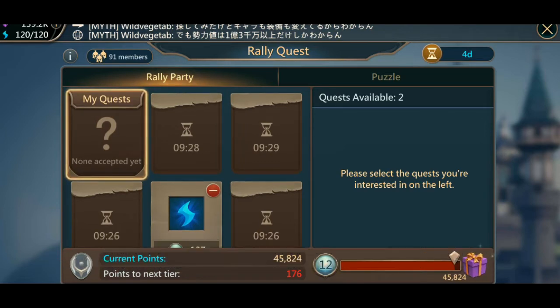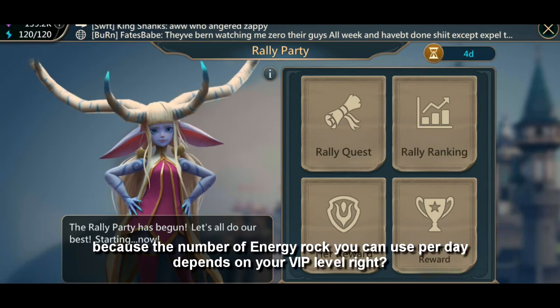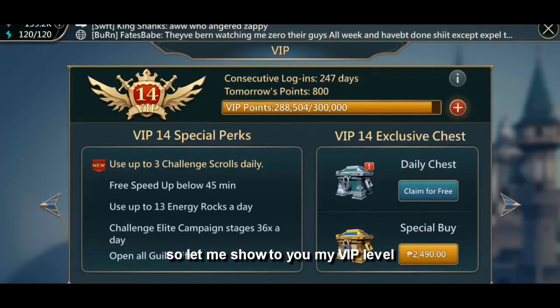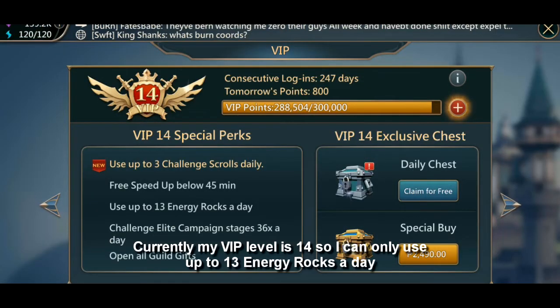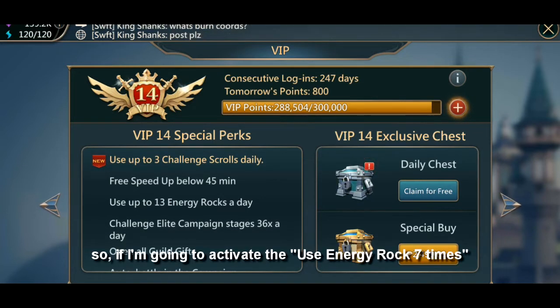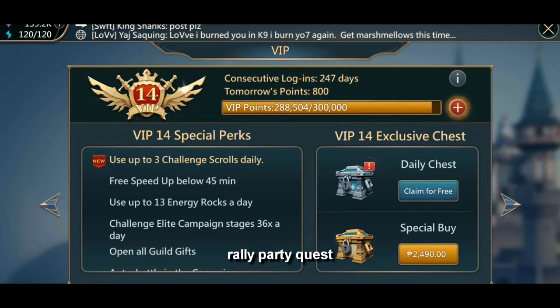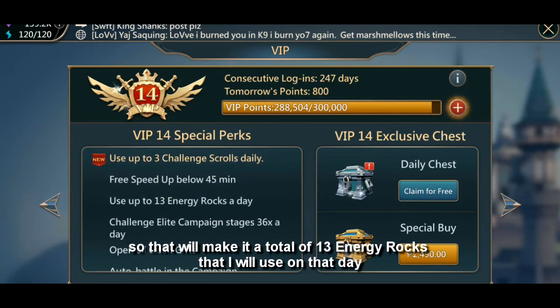Always be mindful of how many energy rocks you can use per day, because the number depends on your VIP level. My VIP level is 14, so I can only use up to 13 energy rocks a day. So if I activate the 'Use Energy Rock seven times' quest, I can only use it once.